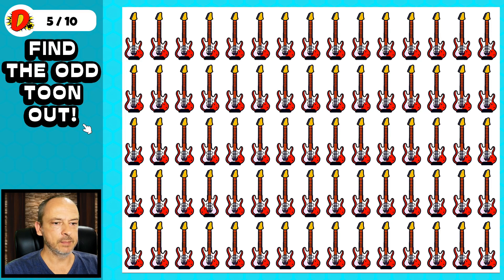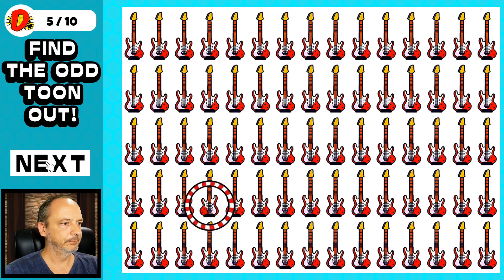Puzzle number five is a bit more difficult — you can see it's getting more difficult as we go along. We're looking for one guitar different from the rest. It is this one over here. You can see the guitar's body has flipped the other way around, but the head is still the same. Puzzle six.